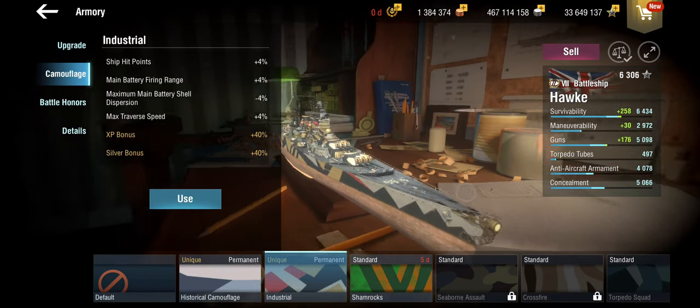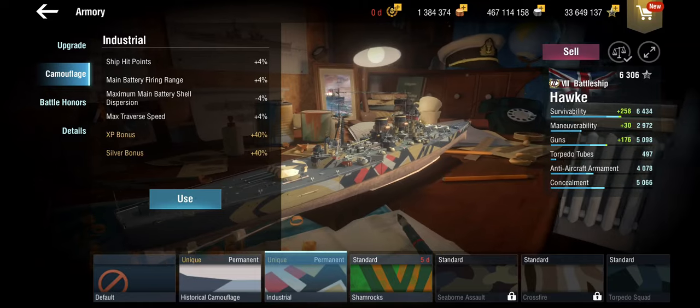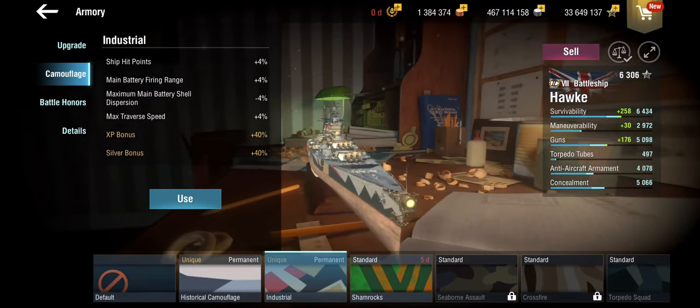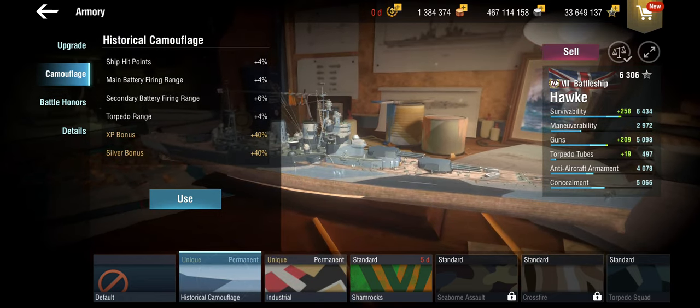Alternatively, you can get the industrial camo, which looks a little steampunky with that gaslight on the front. The stats on it I would personally say are actually better. I would have taken concealment over max traverse speed, but getting better dispersion and range is what I'd prefer on this ship. Regardless, I'll be sailing with the historical camo — it's a matter of principle.